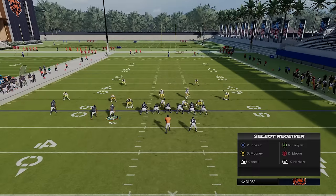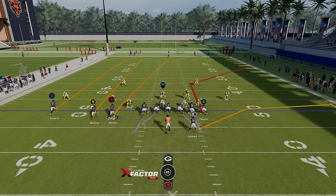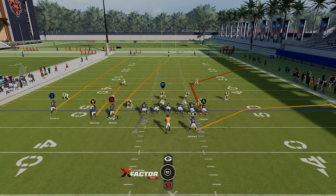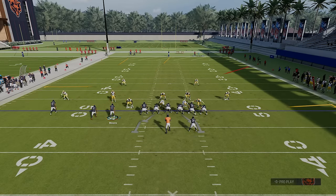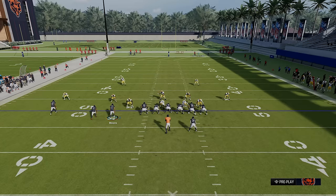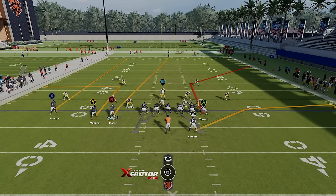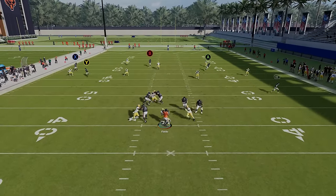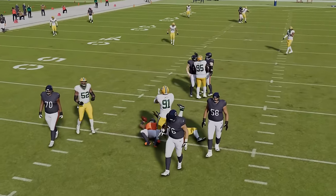I'm going to motion this guy across and put the Y receiver and the X receiver on fades to try to pull the safeties apart. This setup will get you one-play touchdowns every single time as long as you're on a hash mark properly. If I really want to spread the safeties apart I can put the Y receiver on a 10-yard out route. If you're not great at reading defenses, you can just set it up the same way every time. But if you're good at reading defense, the 10-yard out will pull those safeties apart even more.